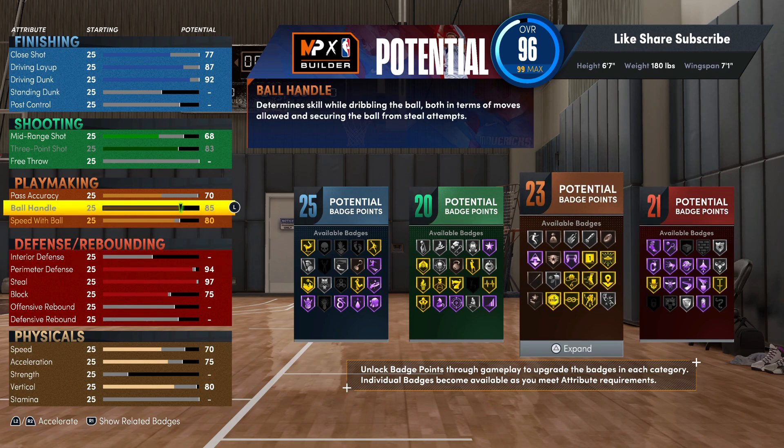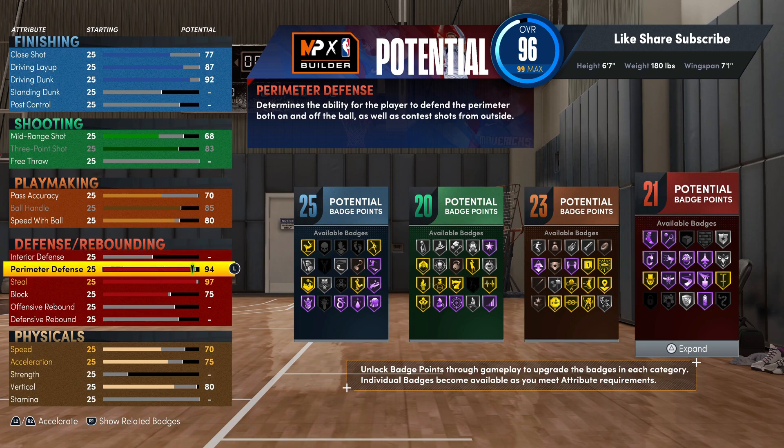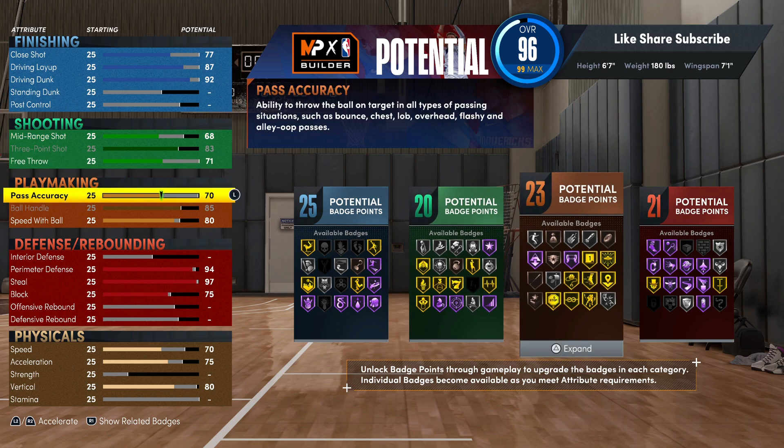If you went with a shorter wingspan 6'7", you'd get the 85 ball handle but you wouldn't have defense like this - maybe a 90 to 92 perimeter defense and you wouldn't have Hall of Fame clamps. Your steal wouldn't be that high and your block wouldn't be 75. So the glitch really just lets you be crazy well-rounded for real. Your free throw we gonna put up to 71.